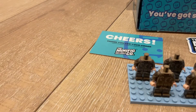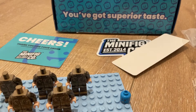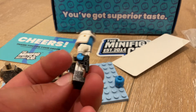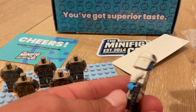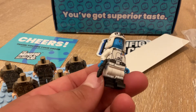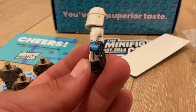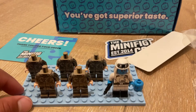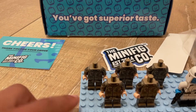We'll start off with Thrawn — it's really cool. It has a helmet, back printing, leg printing, side leg printing on the front, and comes with a pistol, which is the normal pistol he has when he tries to kill Ezra. And this is from Star Wars Starship.